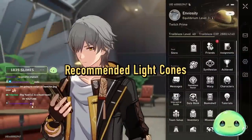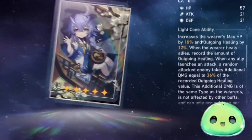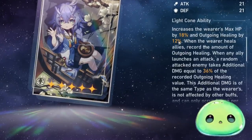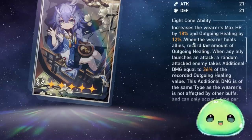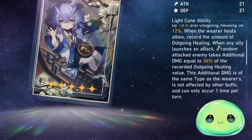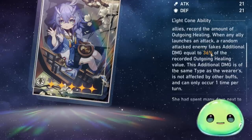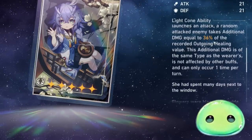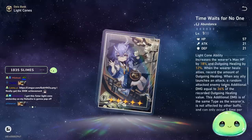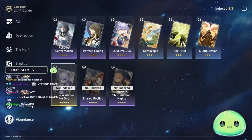In terms of light cones, let's take a look at the light cone list. First and foremost we have the five-star 'Time Waits for No One.' It automatically increases the wearer's max HP by 18% and outgoing healing by 12% — basically a two-in-one. Whenever the wearer heals allies, the amount is recorded, and when an ally launches an attack, a random enemy takes additional damage equal to 36% of that recorded healing value. I'd recommend running it if you have it.